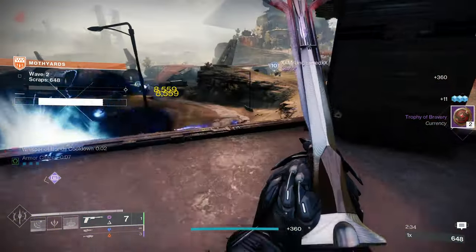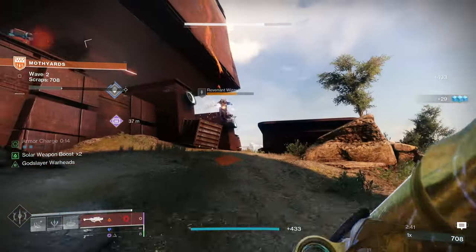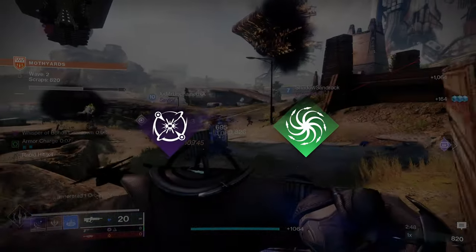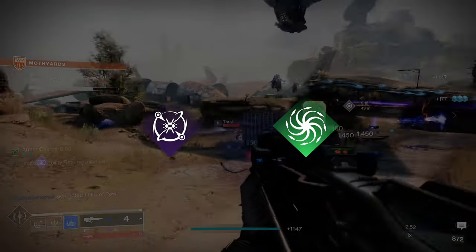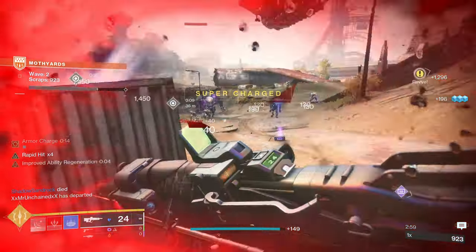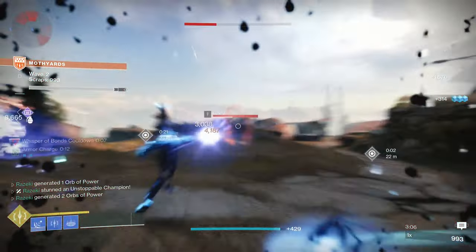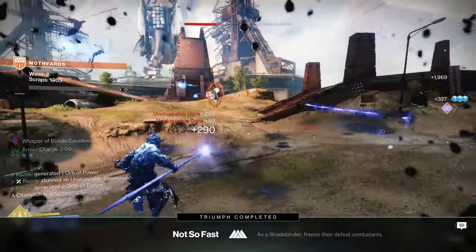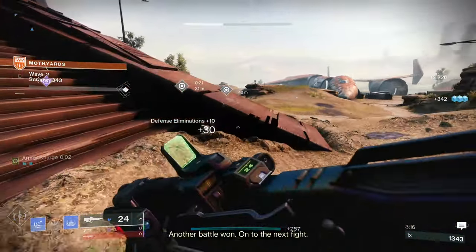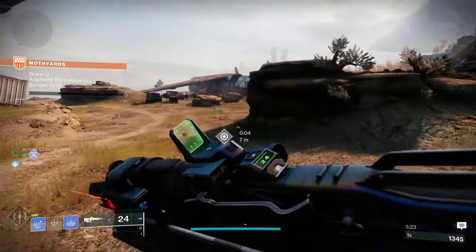Prismatic Warlock also has access to a good selection of supers. Song of Flame is the new Solar super, acting as a kind of mobile Well of Radiance — it's going to probably be a great support-oriented super for team-based activities. Nova Bomb and Needlestorm are two solid DPS supers, with Needlestorm edging out Nova Bomb in total damage. Storm Trance and Winter's Wrath are probably going to go mostly unused, although maybe in certain activities like Onslaught they could see some use. Unlike Prismatic Hunter, there isn't a ton of dead weight here — pretty much every ability and aspect has good intrinsic synergies or is strong on its own.